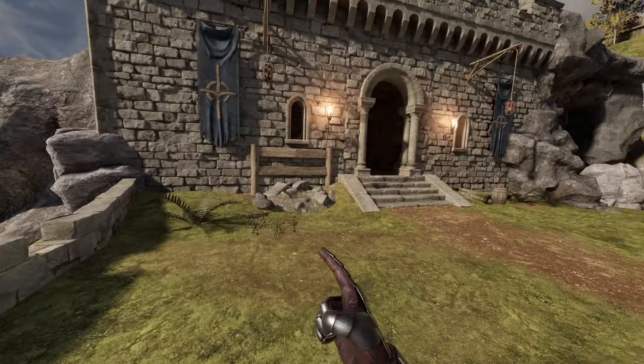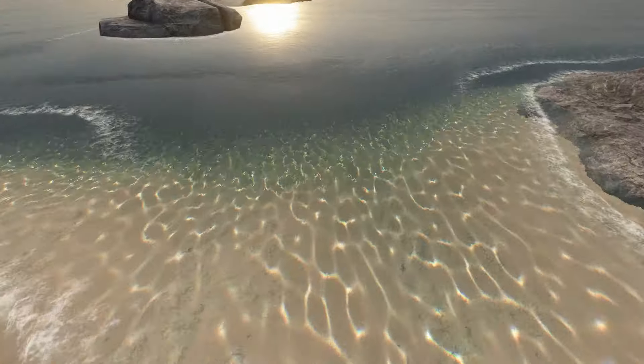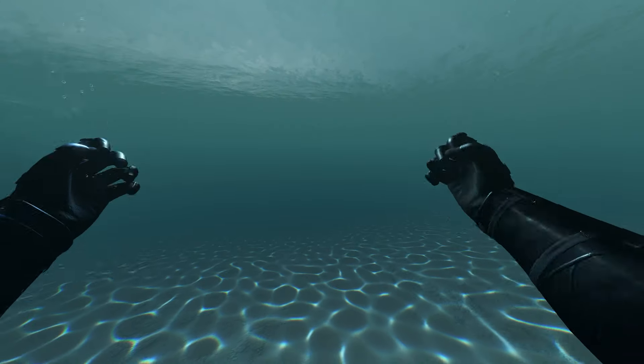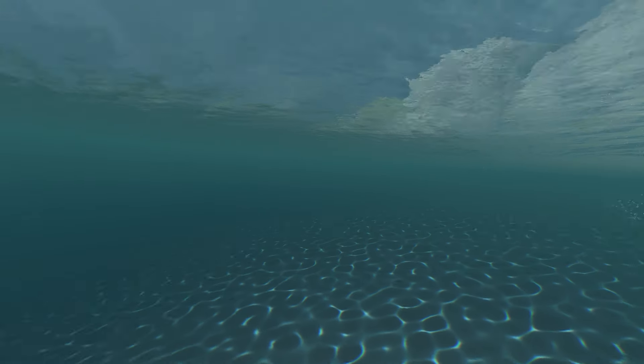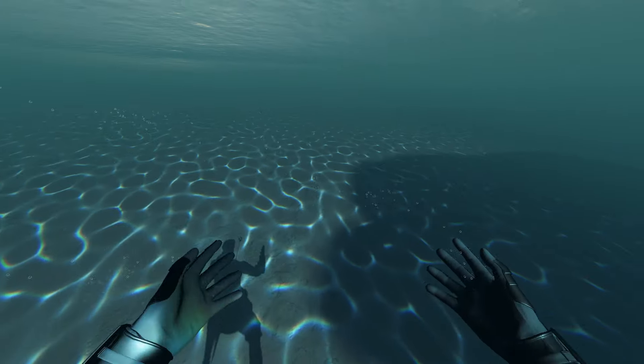Before we go through there, we're going to head over to the ocean because we might not get another chance to show this off. The Divine Strength and Speed mod also improves your swimming power — it makes your hands stronger in the water so you can move around a lot quicker, as you can see. And as well as being able to swim around a lot stronger and easier, you have unlimited breath, pretty much.